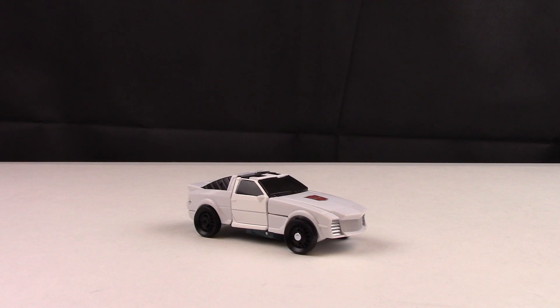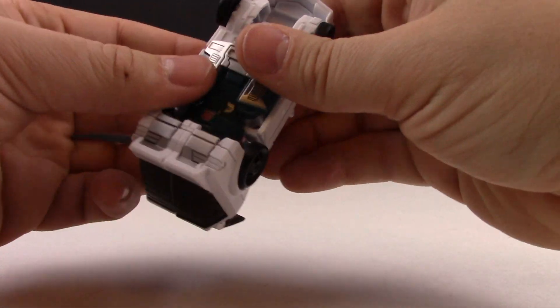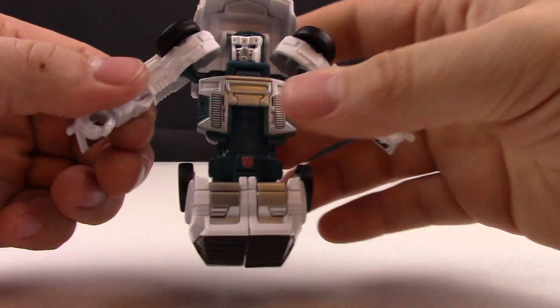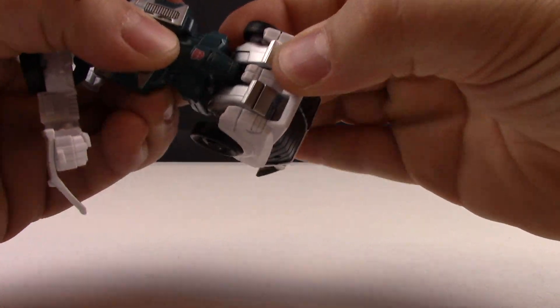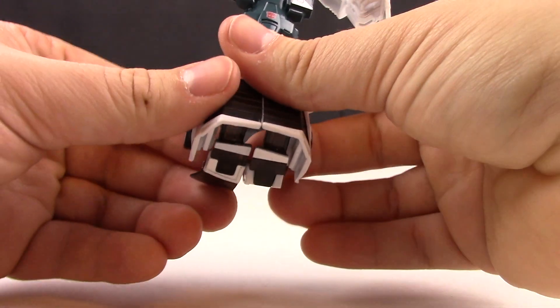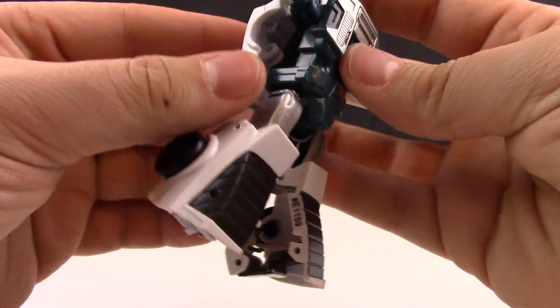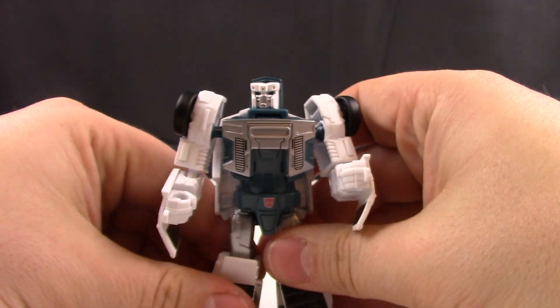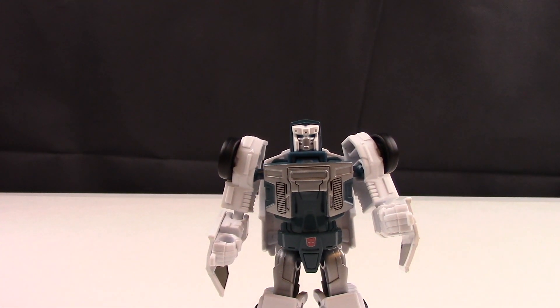Now let's get Tailgate into his robot mode. You pull this back and get this out of the way. From the bottom you can see Tailgate's face. Push the hood back to let the arms become loose. On the legs, bring these down, fold the windshield back in the back of the legs, and disconnect. Up on top, take the hood and fold it backwards, which will sit nicely on the back of Tailgate. And there you go — as simple as it can be — Tailgate in his robot mode.